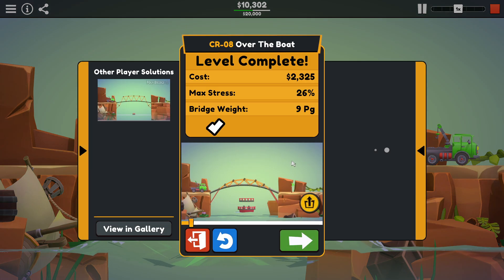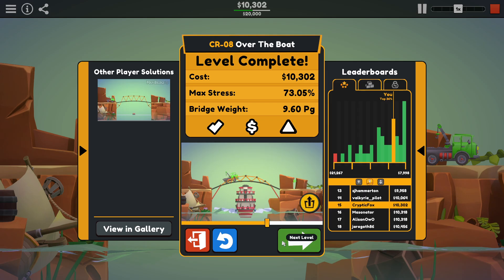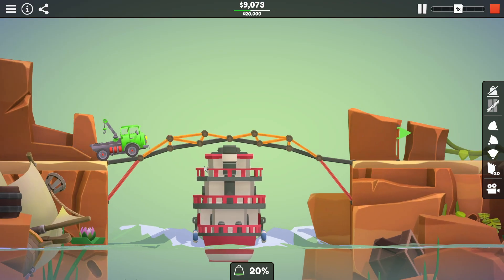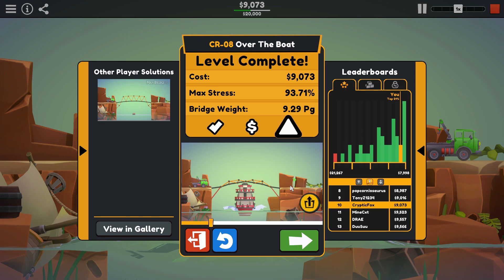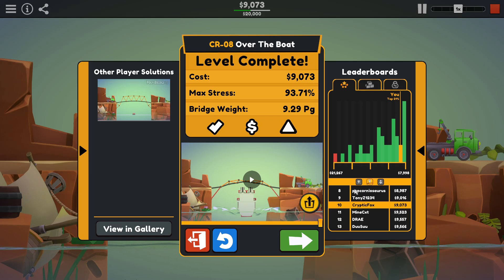Same basic shape, but I cut the cost down to $10,302. That increased our stress. Top 36%. Alright, I've been playing around with this one for a while. I think this is about the best I'm going to get — $9,073 bucks, pretty minimal design. I'm sure we can shave additional cost off here somewhere because there are people who still did better, but sub-$10,000 is pretty good. We got to 93.71% stress, and that gets me a top 10 placement — for now. The game isn't launched yet; it comes out on May 30th, so that leaderboard's going to get bigger.